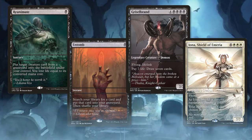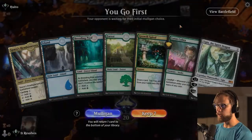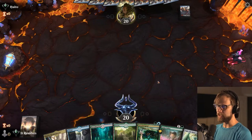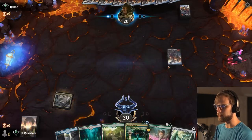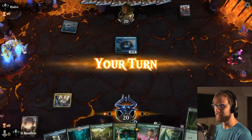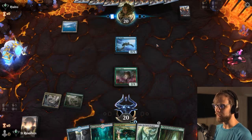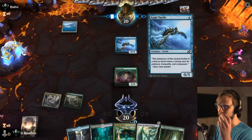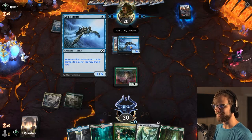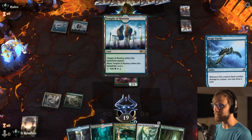Here we are for game number two. This is a pretty phenomenal hand — we've got Lotus Cobra into Growth Spiral, and we can ramp into Ugin. This is not going to be a fun matchup. I assume this is the walls deck or the defender deck that switches power and toughness — it looks like a Curiosity deck. I don't think we block; I think we just take it. This is a new experience for me in Explorer.